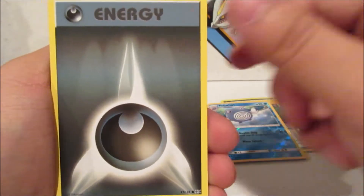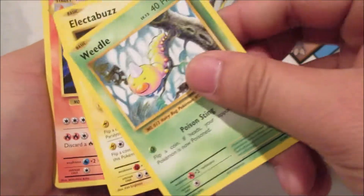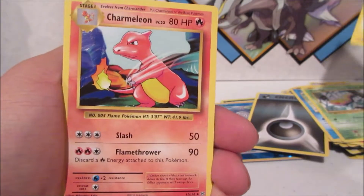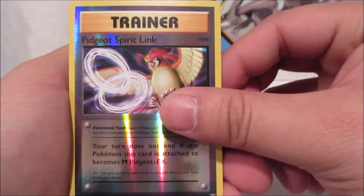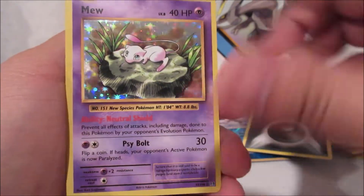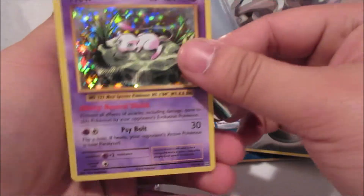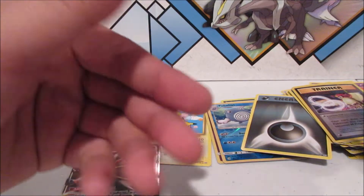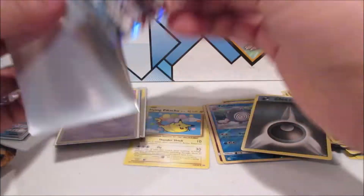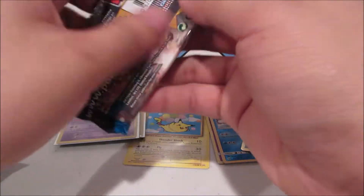From Evolutions: Vulpix, Darkness Energy, Magikarp, Weedle, Electabuzz, Charmeleon, Professor Oak's Hint, Nidorino, Pidgeot, Spearow Reverse, and a Holographic Mew — that is really really cool! I think there's a Japanese version worth a ton of money. Also forgot to sleeve the Solgaleo — sorry. So two Holo Rares in a row — can the streak keep going?